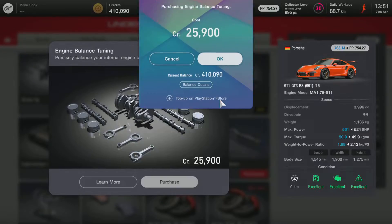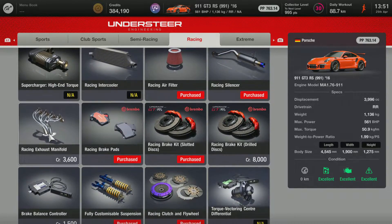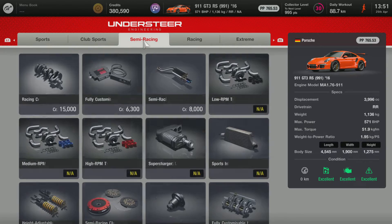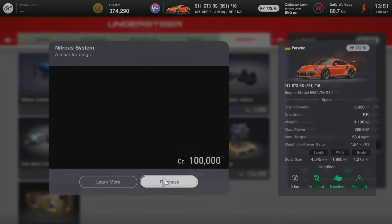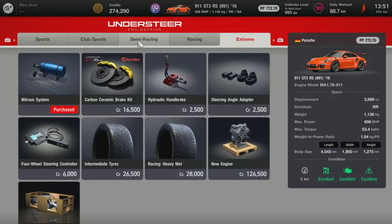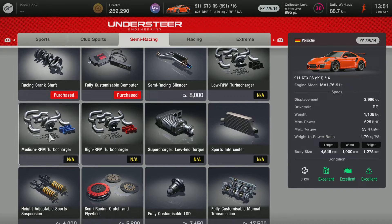Now there's just miscellaneous stuff: engine balance tuning, polished ports, racing exhaust, fully customizable ECU. I'm going to put in NOS. Buy a crankshaft. If you have a turbocharger available, go ahead and buy that.